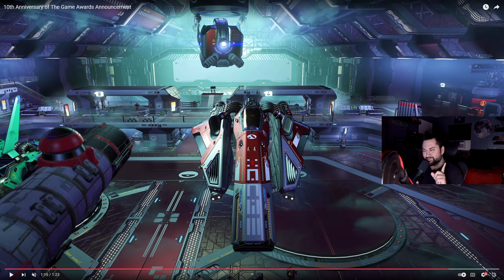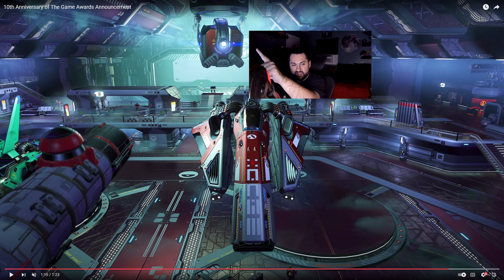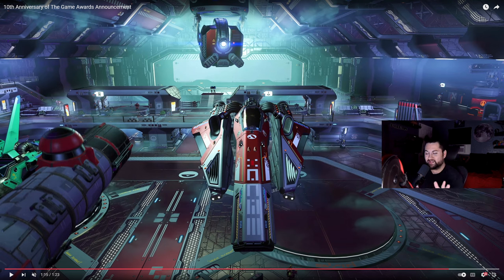The biggest change you can probably see is the station core — it looks incredibly different. I thought they would have kept the same design with the large cords and everything, but apparently they're switching it up. There might be even more variation to the station cores; this might just be one of multiple designs. Maybe we'll see rectangular ones, triangular ones, in addition to the square ones.